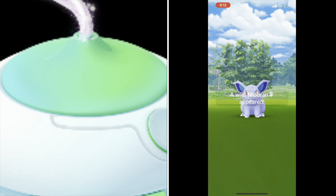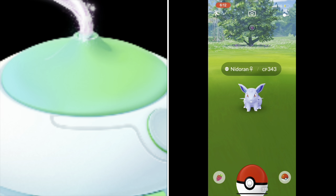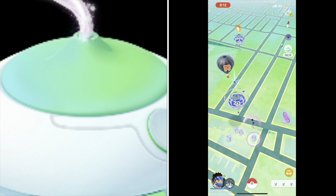The Incense changes color from green to orange during events like Community Days, GoFests, Safari Zones, and Pokémon Go Tour events.